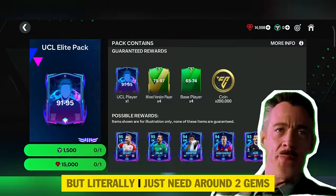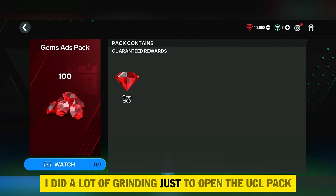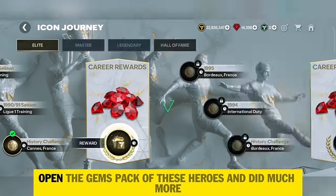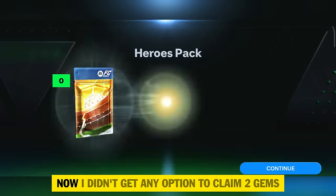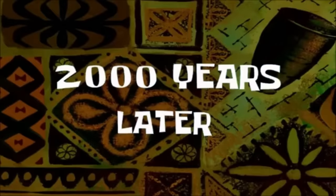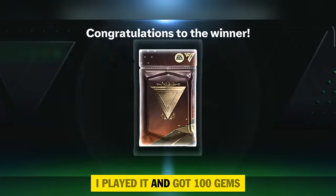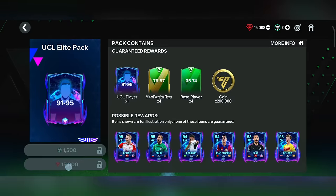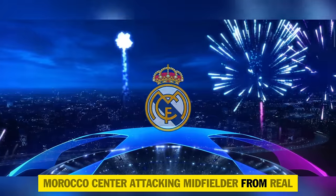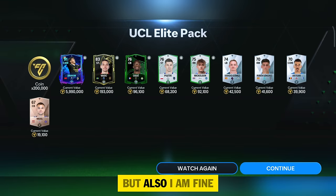I want to open the UCL pack but I'm just short about 2 gems. Today I did a lot of grinding just to open the UCL pack — watched 100 gem ads, claimed gems from the Icon Evolution chapter, opened hero gem packs, and much more. Finally I remembered there's a daily challenge that gives 100 gems, played it, and got the gems. Opening the pack — cool animation, Morocco, center attacking midfielder from Real Madrid: 91 rating Brahim. EA trolled me with a minimum-valued player, but I'm fine with it.